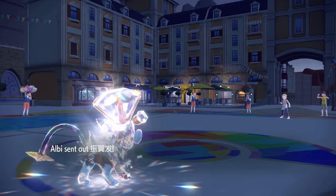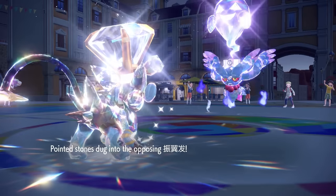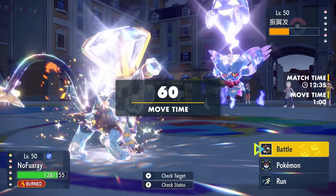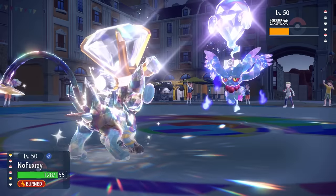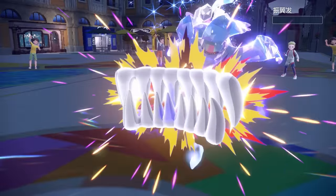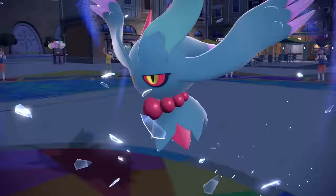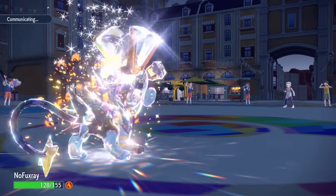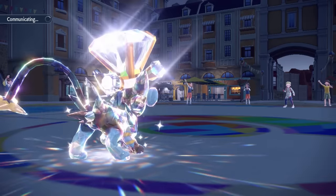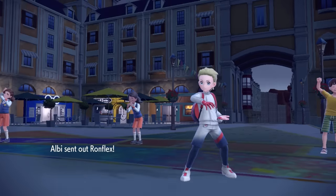We're still at enough health here to where I can still take at least one attack from stuff as long as it's not from the Fluttermane, but that's exactly why we got the two Trailblazes. So they decide to bring in the Flutter. This thing is sitting at around half HP — doesn't really matter because we're going to take a nice little bite out of him. I do have the ghost coverage here with the Crunch, and outspeeding things like Chien-Pao and Fluttermane in the same match — that's the reason why we play the game, baby.